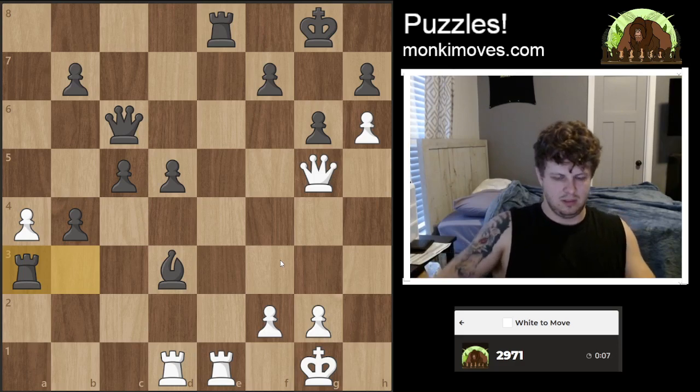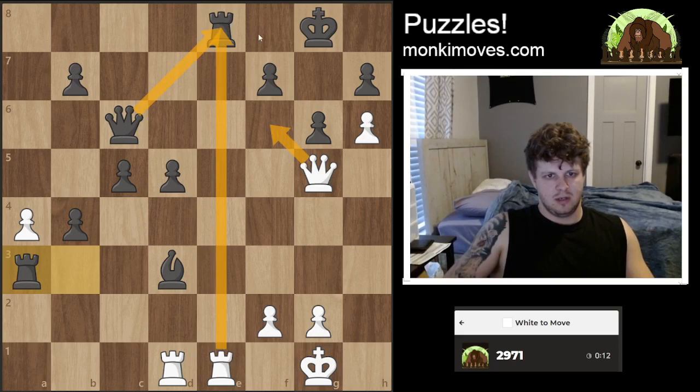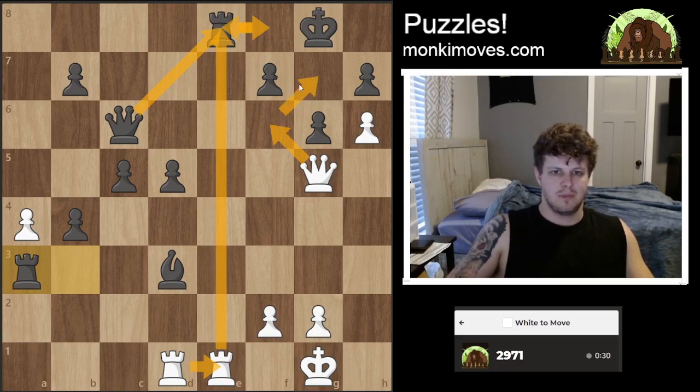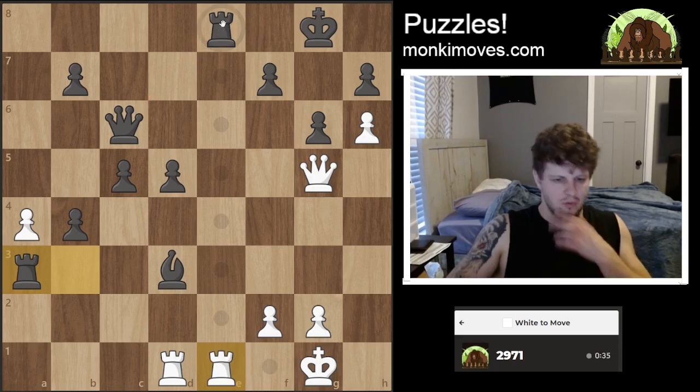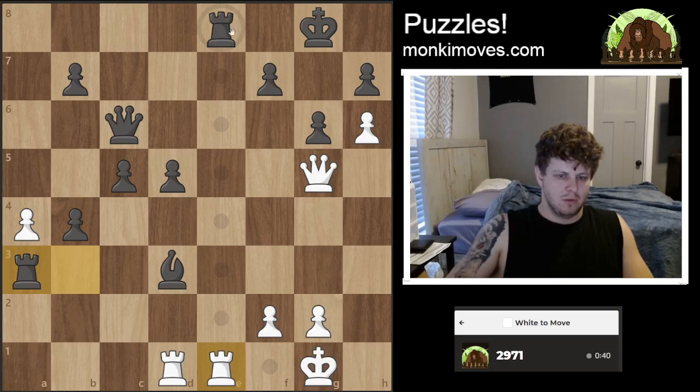Gotta figure this out quickly. Check takes here, queen goes here. Maybe rook e1, with the idea being that I sack my rook in order to get the mate. Actually, does that work? What I think happens is he blocks with a bishop, but then I can play f3 and I'm fine.